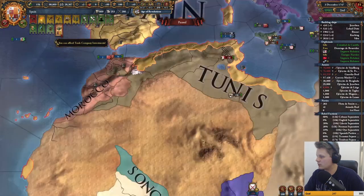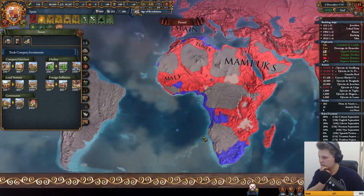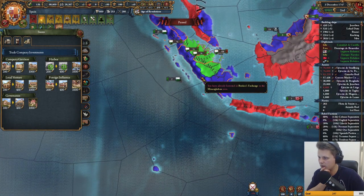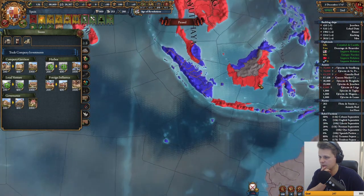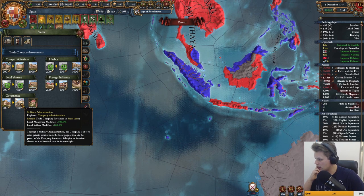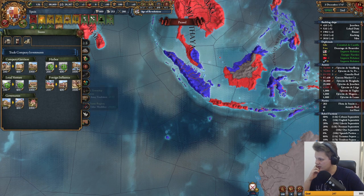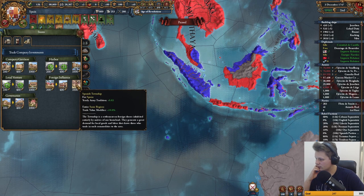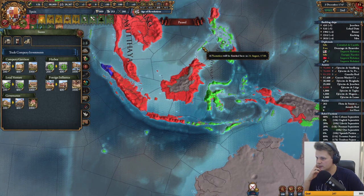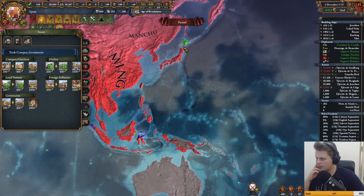We've got a ton of money — we might want to invest that. Let's take a look at states. What am I lacking here? I think that one is mine and this one — yes, there we go. Local defense buffs, supply modification, manpower modification — I quite like that. Local tax is useless but I need to spend my money somewhere. Naval force limit, and I like the trade value as well as the yearly army tradition.